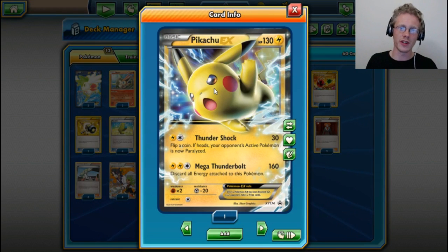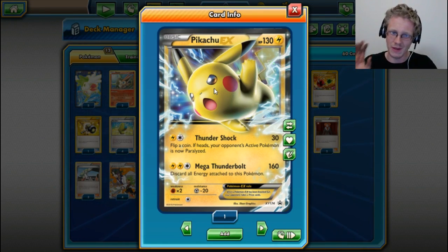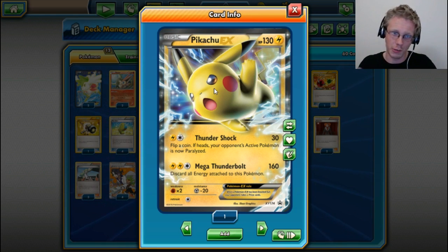We run three copies of the other one and one copy of this. Personally, if I had more of them, I think I would have run a couple more, maybe as a 2-2 split. This is the other Pikachu EX that was in the Battle Heart tins.